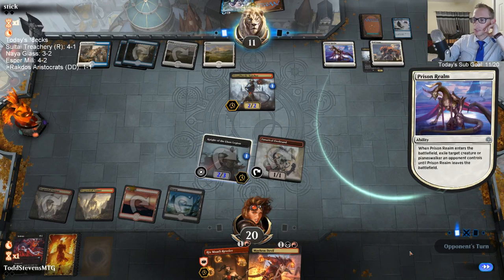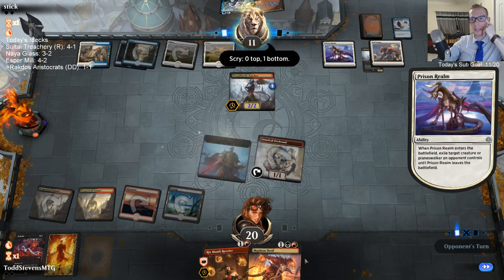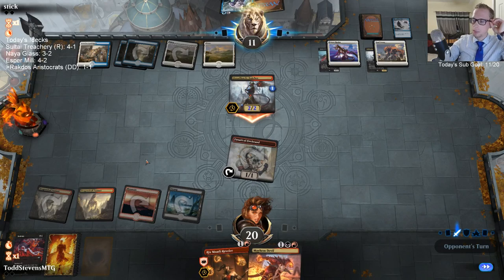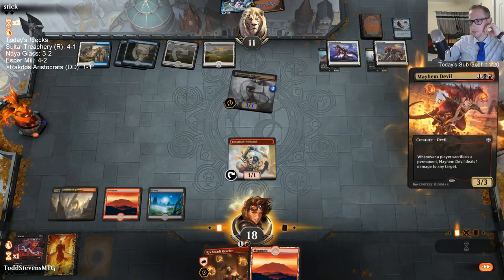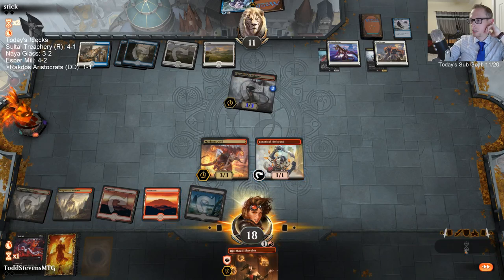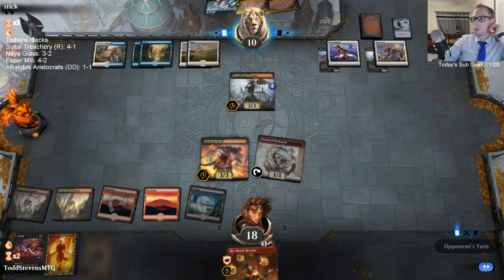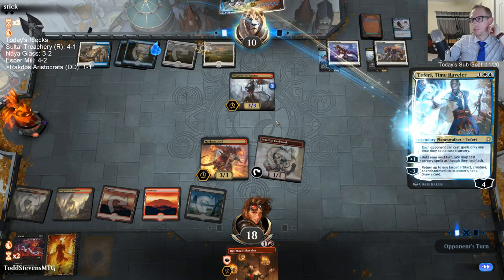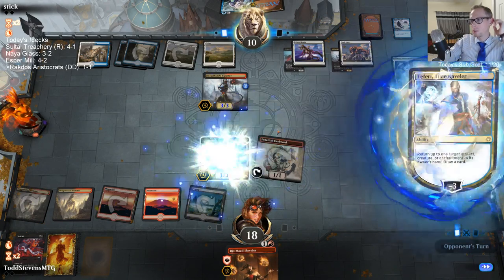Stop drawing all this removal. I did this because next turn if they sit back — if they attack I just keep attacking. I assume they would have just sat back to my two creatures. Now they can attack a Firebrand, but then I would have been able to go Mayhem Devil. The Firebrand would have been able to kill Dread Horde Butcher and the Dread Horde Butcher would have done two damage — it couldn't kill my Mayhem Devil or my Knight of the Ebon Legion.